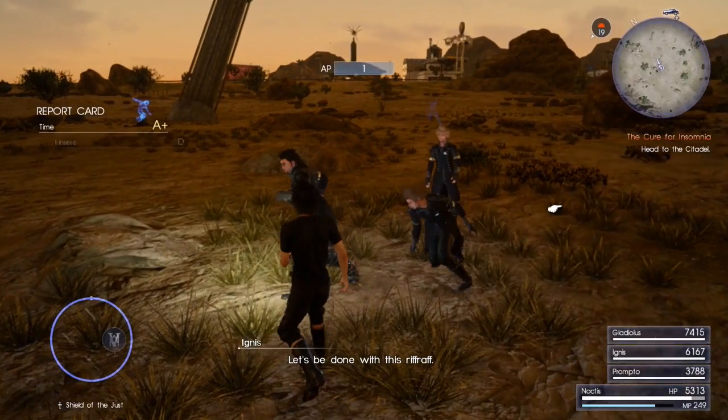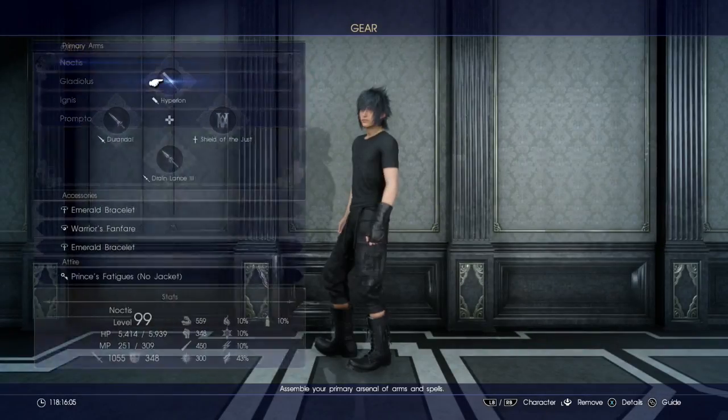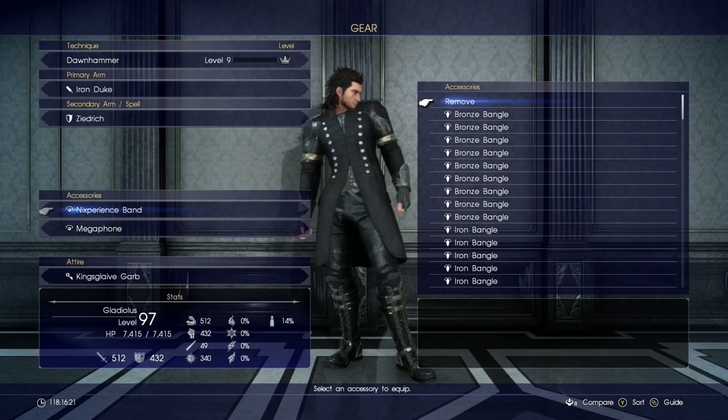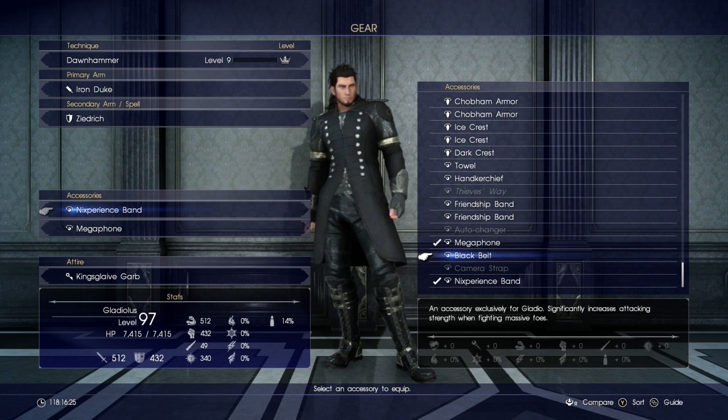The best way to find it is to go to your gear and just sort it. There's also one more item called an experience item — when you rest, it doesn't use up your experience. That's good for when you want to hit level 99 or 100.